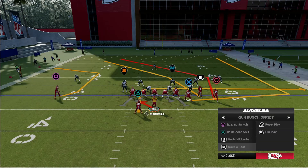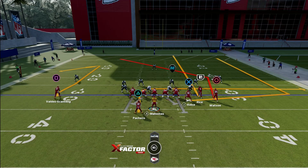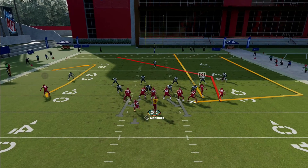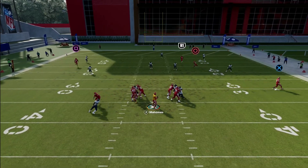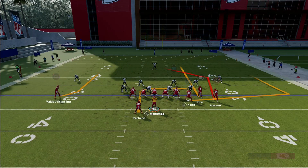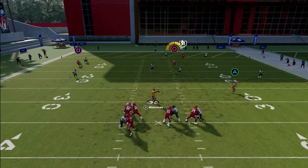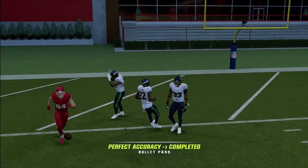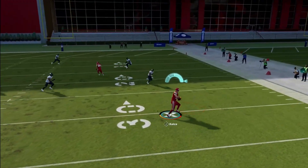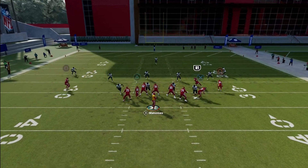Easily the best play out of this whole playbook is Double Post. You can turn this into a one-play touchdown. I'm gonna streak my slot receiver and then put my solo on a comeback route, snap the ball. This is really good against zone coverage and man. You can throw the circle across the middle, or I like to look at my tight end first — it's like a speed flat.